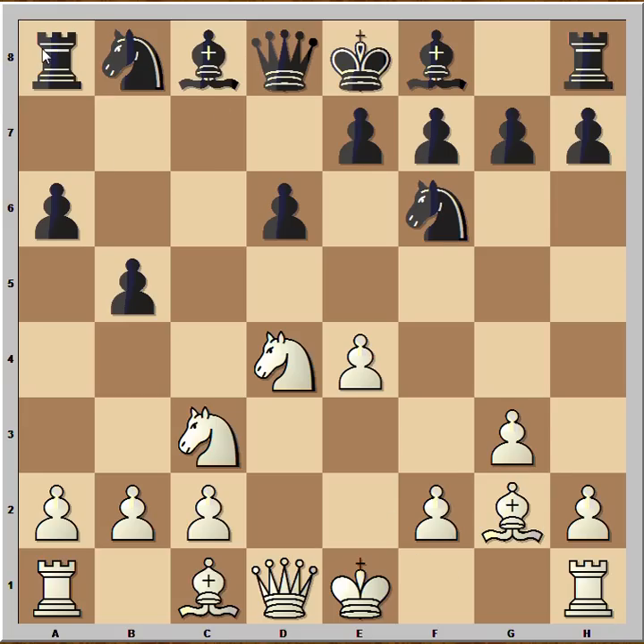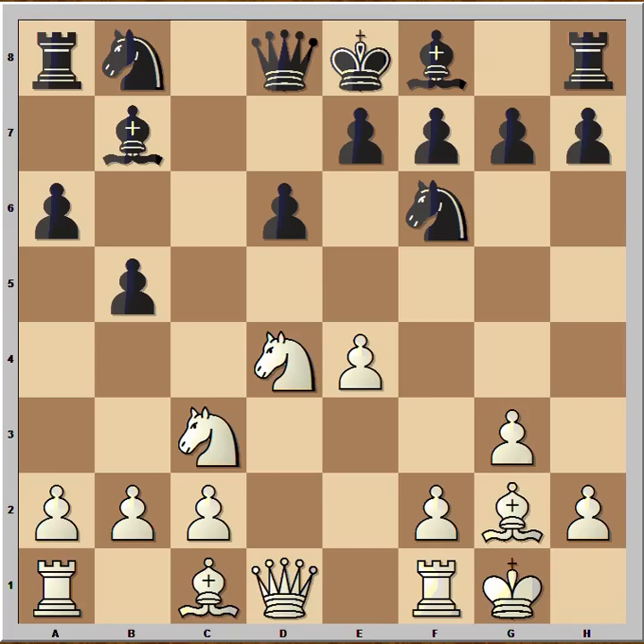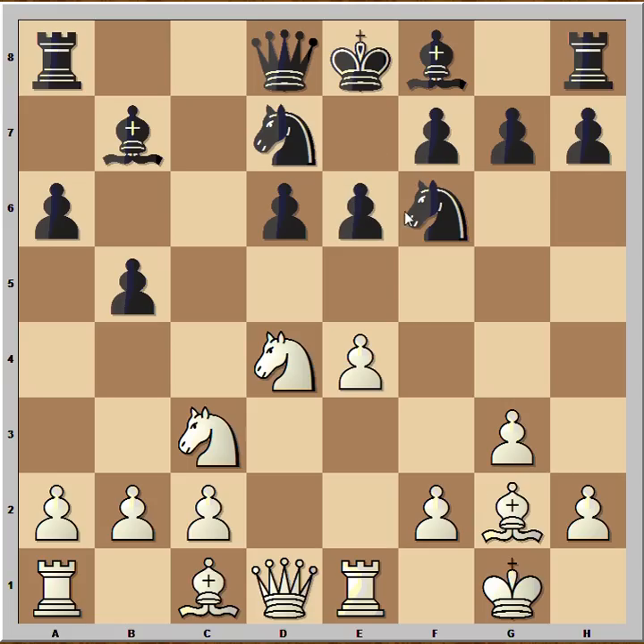Especially when black plays b5, white played bishop to g2, eyeing the rook on a8. Bishop to b7, white castled, knight from b to d7, rook to e1, e6. Let's have a good look at this position — who do you think stands better and why?